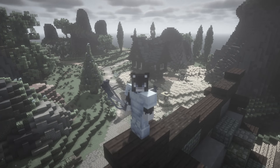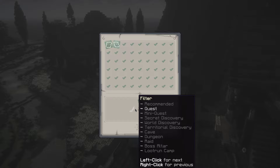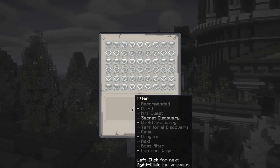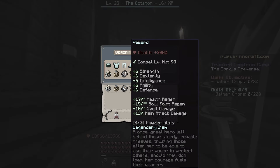Today we'll be starting a new series on the channel where we not only complete all the quests in the game, we complete all of the objectives in the quest book. In this episode we are going to be tackling the loot runs, but let's head over to the Corcus Traversal as it is called.